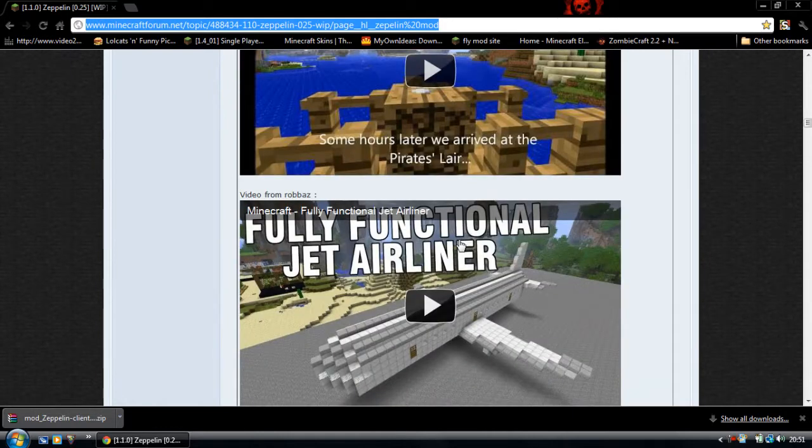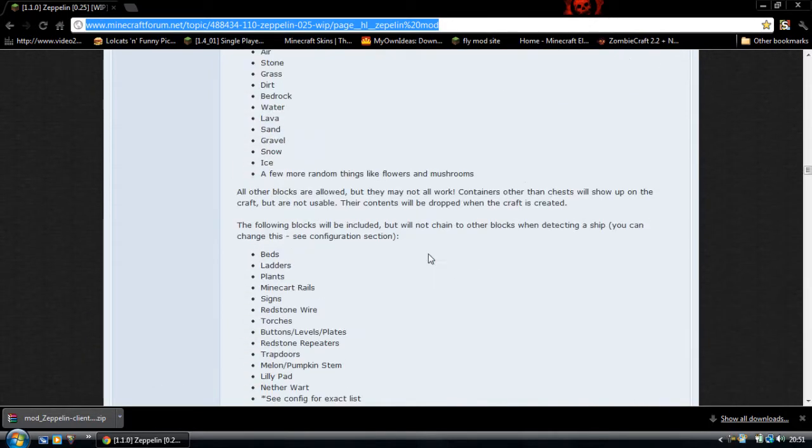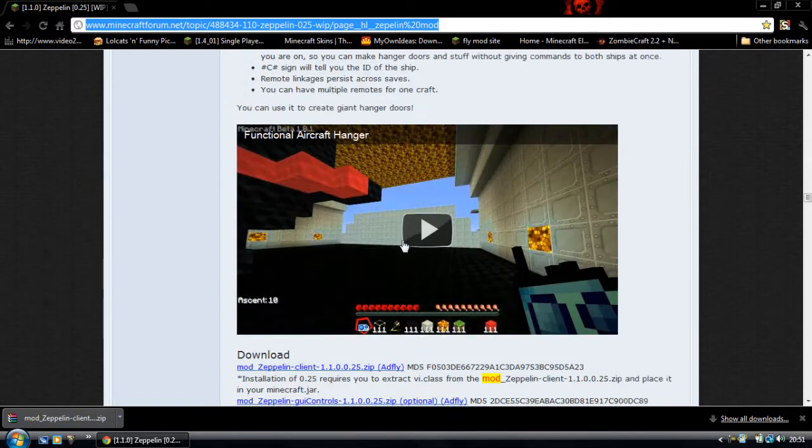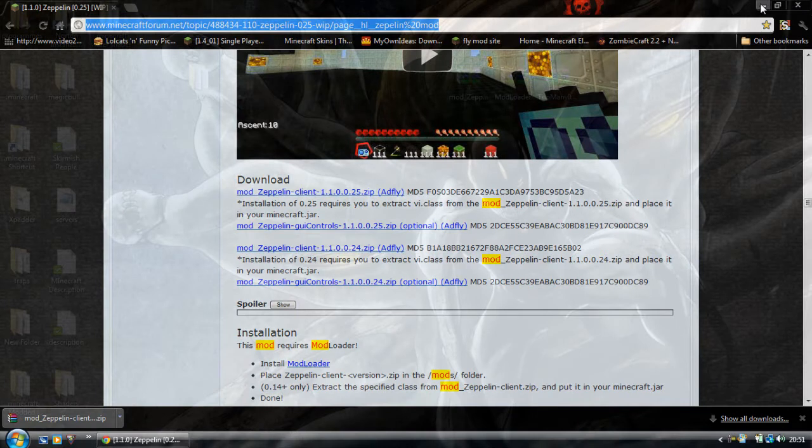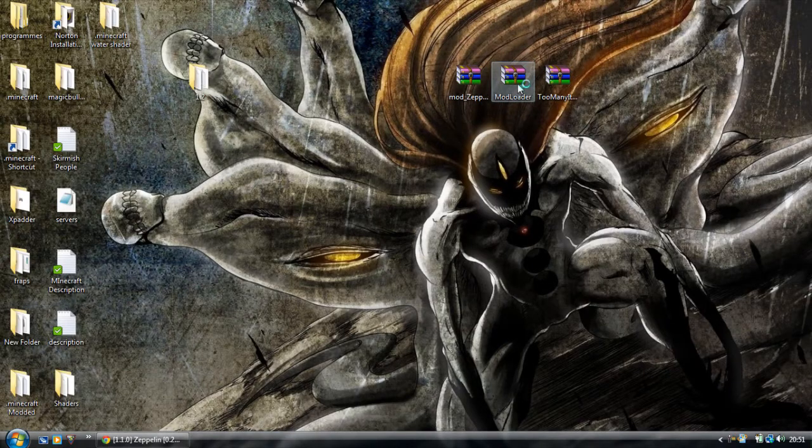So you're just going to want to scroll down, keep going down, and just download the latest one. After you've got that, just close that and open your mod loader RAR.